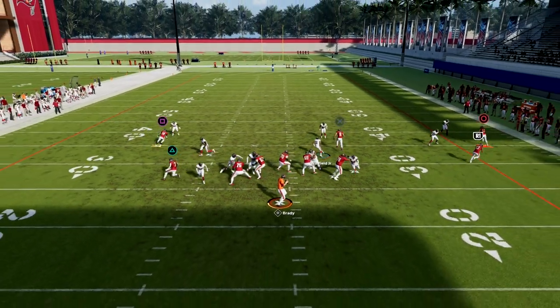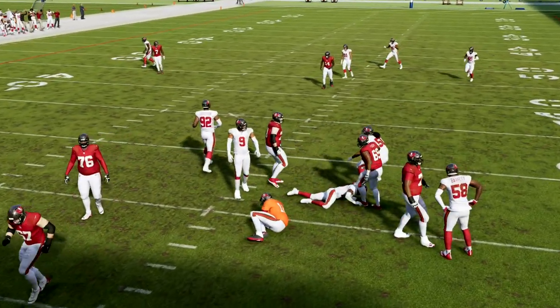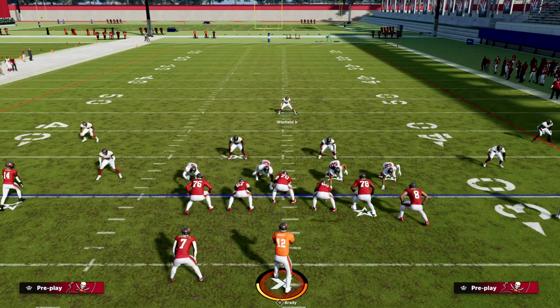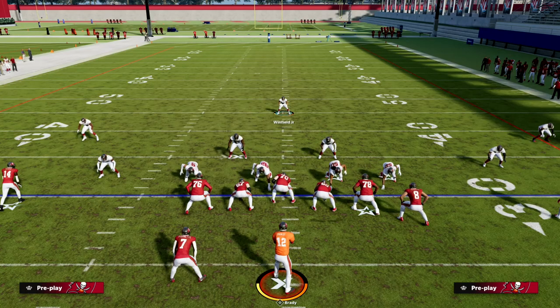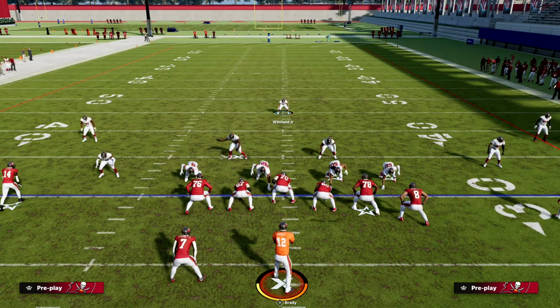That's how you get the base five-man pressure out of this formation. If you want to learn the rest — including how we can turn this into a two-man or three-man nano blitz — make sure you join our Patreon. The link is in the description below. Ten dollars gets you access to everything: all the offensive and defensive ebooks, plus all updates as we release them. Head to the description and click the link to sign up.